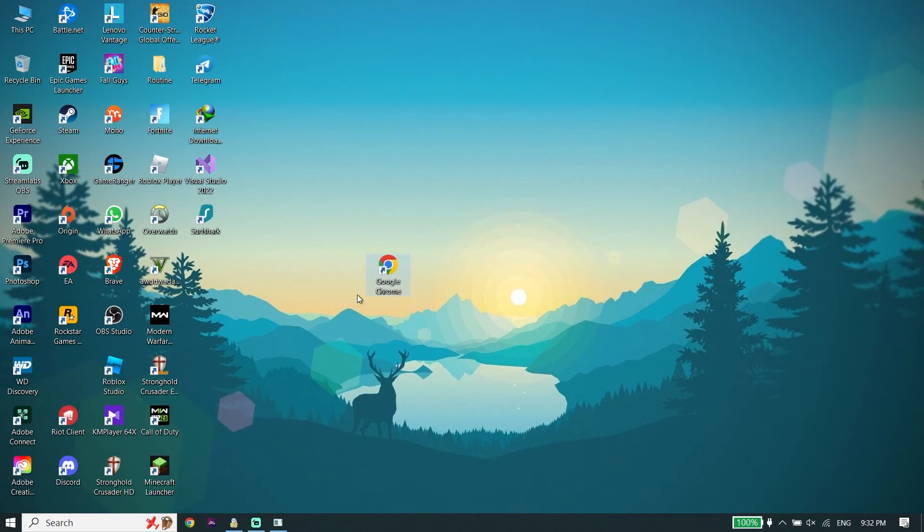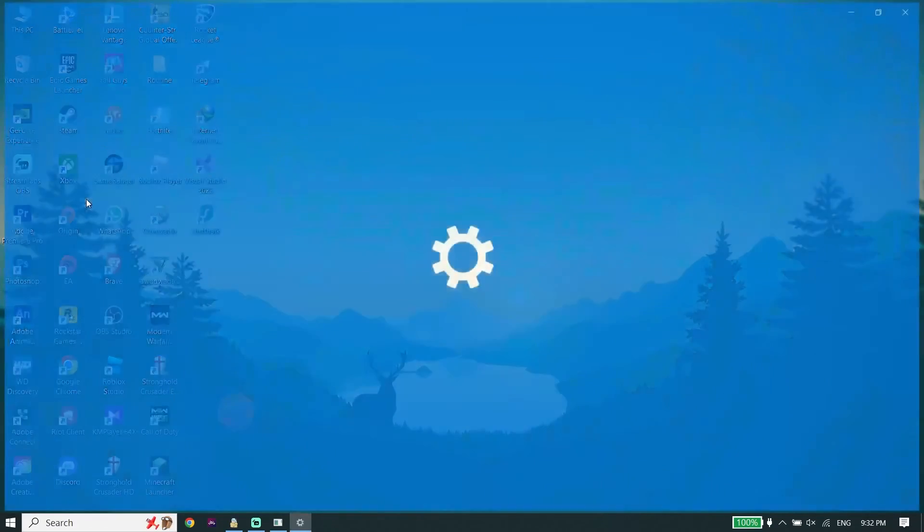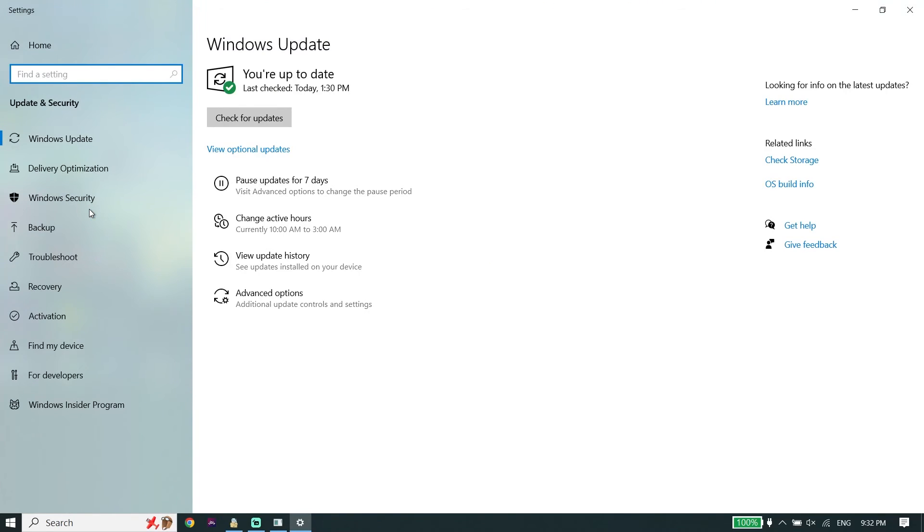Also make sure to update Windows to the latest version. Just type 'Check for Updates' in the search box, click on 'Check for Updates', and you should be able to update your Windows to the latest version. That is the last solution I know to fix Red Dead Redemption 2 crashing or freezing on PC.